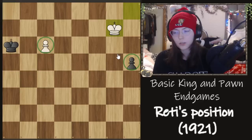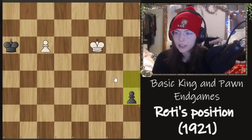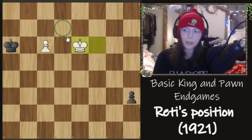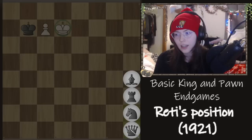If black continues to push the h pawn we go King f6, moving along this diagonal. We've moved up towards the h pawn but also sideways toward the c6 pawn and more importantly the d7 square. Now black continues to push — he doesn't know what you're doing, why haven't you resigned? The answer here is King e6 or King e7, keeping an eye on the d7 square. After h2 we can go c7, and now we are in time to play King d7. Black promotes but we promote with check — so this is a draw.